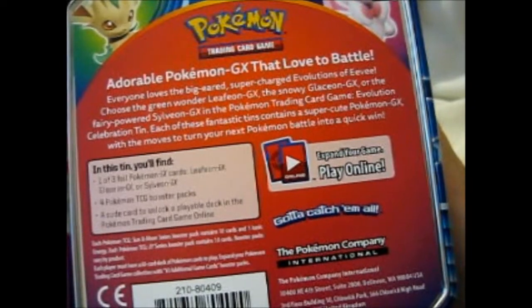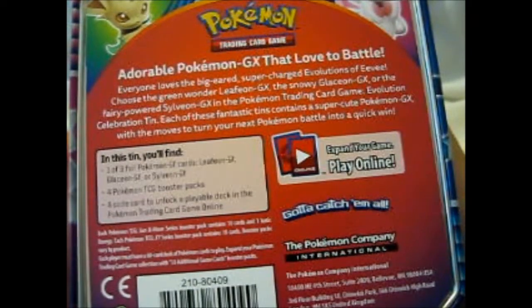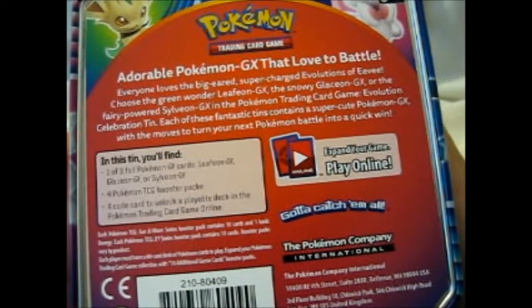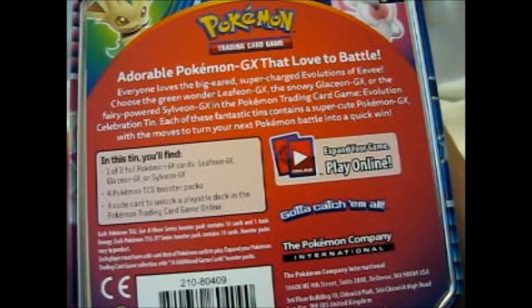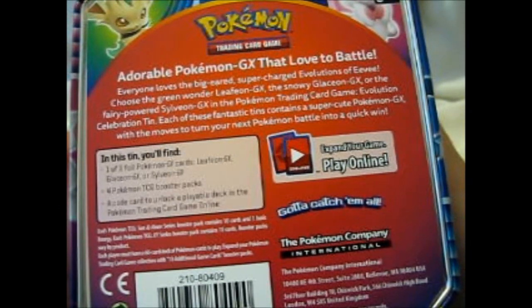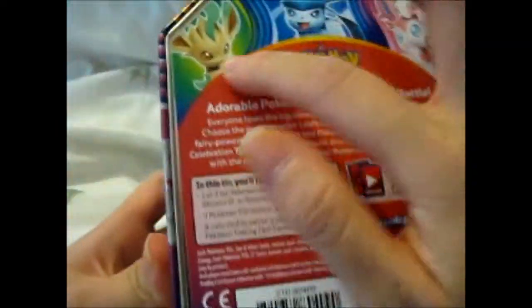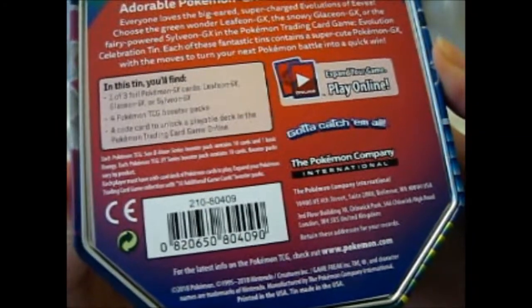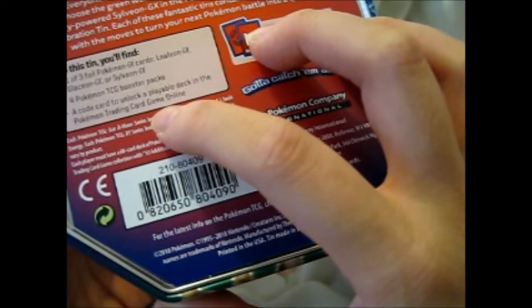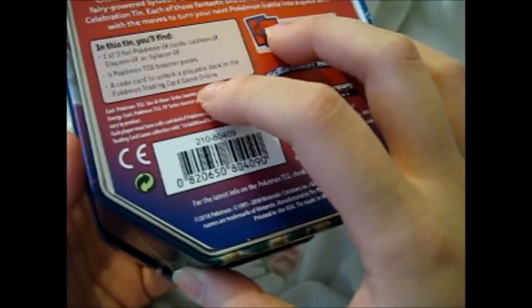Adorable Pokemon GX that love battle. Everyone loves the big-eared supercharged Eevee Evolution. Choose the Green Wonder Leafeon GX, the Snowy Glaceon GX, or the Fairy-powered Sylveon GX in the Pokemon Trading Card Game Evolution Celebration Tin. Each of these fantastic tins contain a super cute Pokemon GX with the moves to turn your next Pokemon battle into a quick win — one of three GX, four boosters, and a code card to unlock a playable deck in the trading pool. So it's a code card for a deck. I never understood what you actually get in these tins.